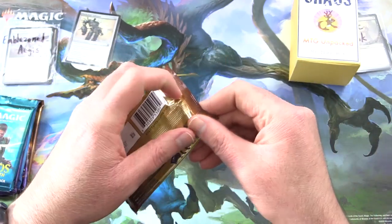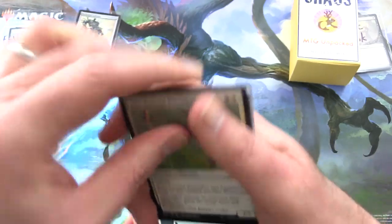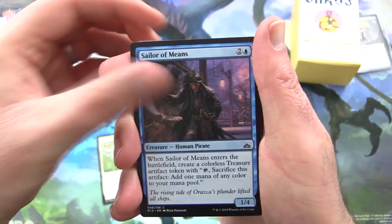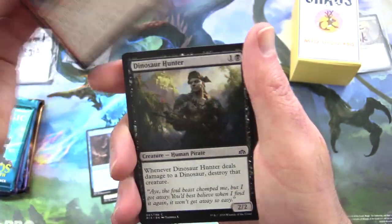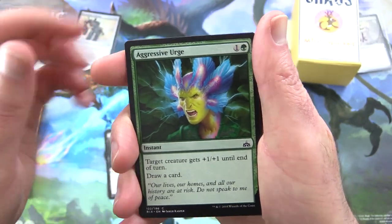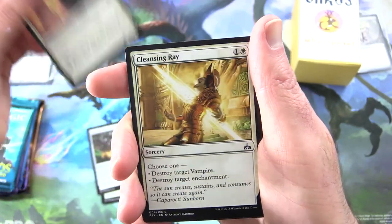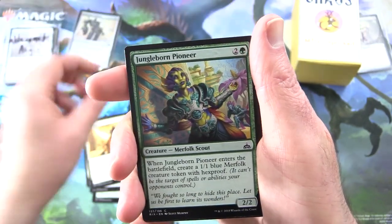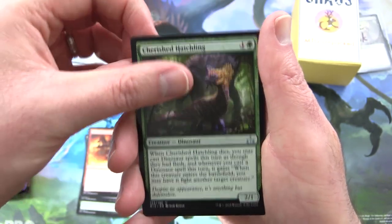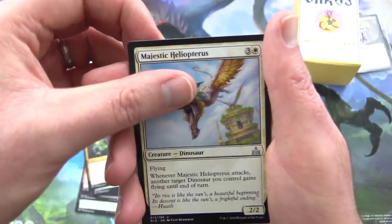The patrons get the rares, mythic foils, and anything over a buck. Starting off with some Rivals of Ixalan. We have Sun-Crested Pteridon, Sailor of Means, Swaggering Corsair, Dinosaur Hunter — did anyone play Turok back in the day? — Aggressive Urge, Gleaming Barrier, Exultant Sky Marcher, Cleansing Ray, Jungleborn Pioneer, Buccaneer's Bravado, and uncommons Cherished Hatchling, Raging Regisaur, Majestic Heliopterus.